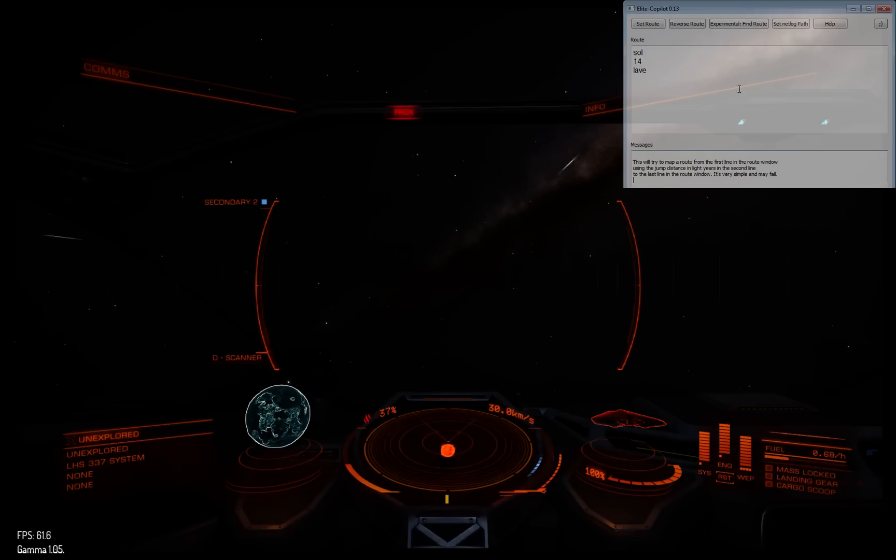That explanation will come up every time you press the Find Route button up there. So if you leave the jump distance out, it will just fill in a standard of 12. It will have trouble finding a route probably, but if you put it in, it will take that. So we're going to go from Sol to Lava. Let's click the Find Route button. It's going to do its magic, and there we go — we have found this route with 16 steps with a 14 light-year jump distance.